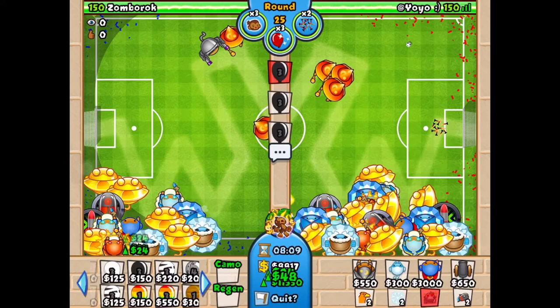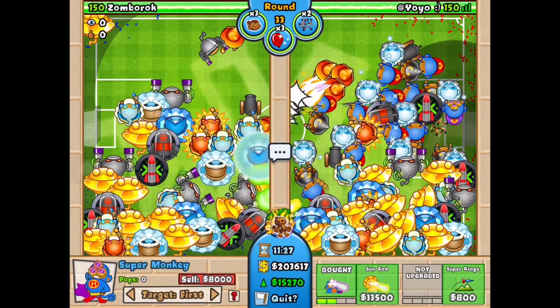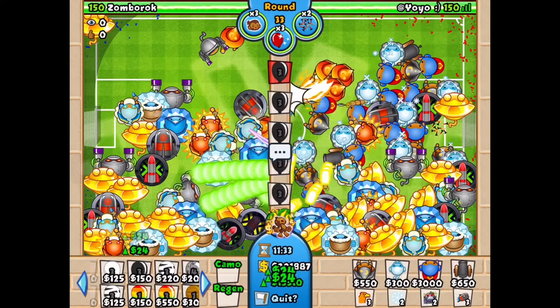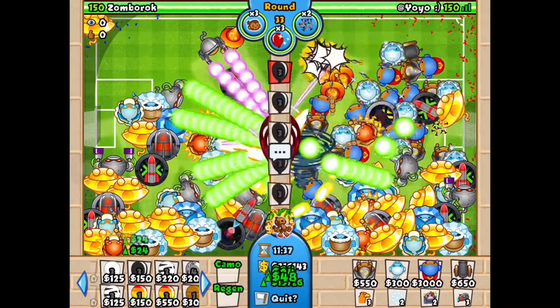The reason you were sending balloons to raise your economy has now paid off — if you were sending the whole match, your economy should be soaring through the roof. You should be getting a ton of money and therefore covering the cost of these super monkeys no problem.